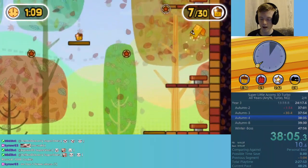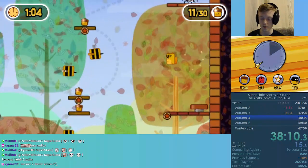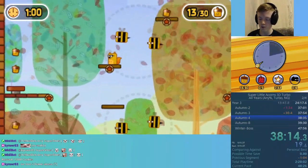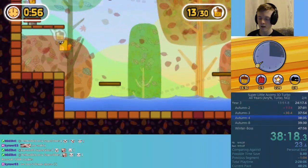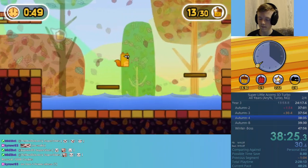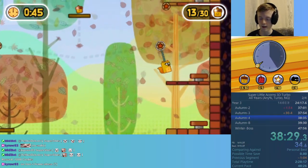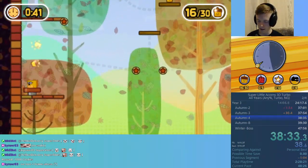Next up, I'm going to be using the ropes and climbing up here, because we actually can't make the jump using these springs. Before I get to the other side, we might as well grab some acorns while I'm on the way. I can skip a cycle there, especially because we're not dealing with any acorns on this trip.